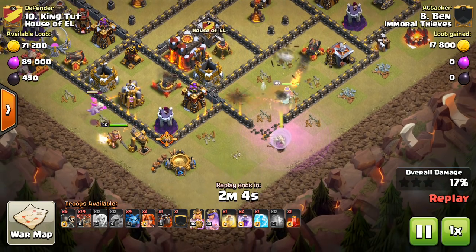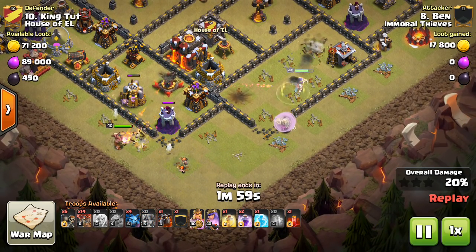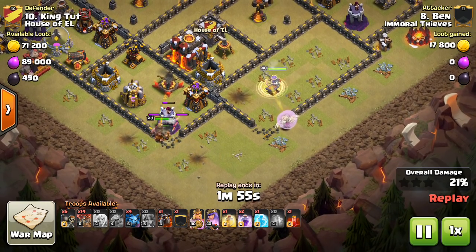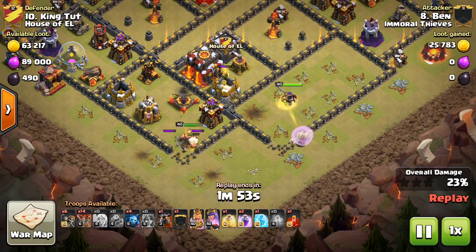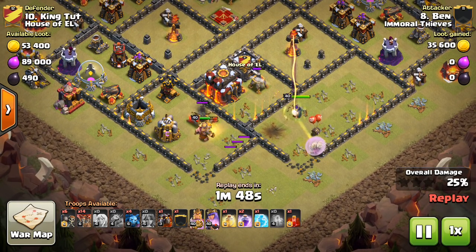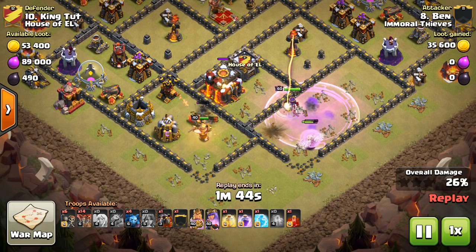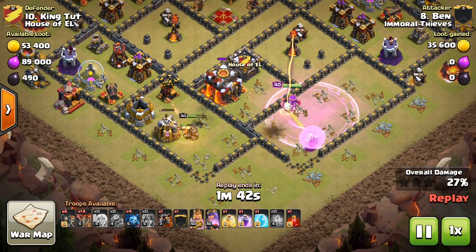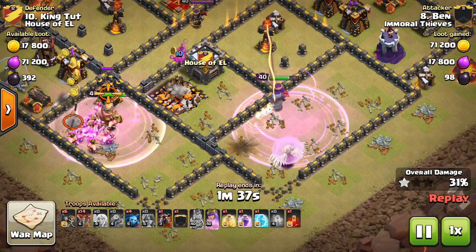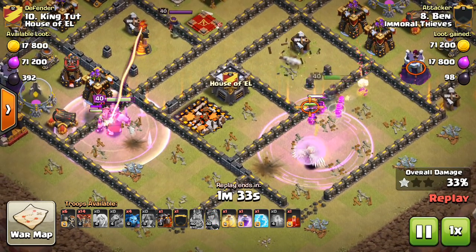Right here he starts off with a Queen Walk. He drops down the King, a Baby Dragon, a few Wall Breakers, and a few Valks — just all he needs to get in there and get the Archer Tower, the Expo, the Wizard Tower, and an air defense. Four buildings all relevant to the air attack that would otherwise be targeting his balloons. The timing was perfect because he's taking out defenses that would otherwise be targeting his Queen.